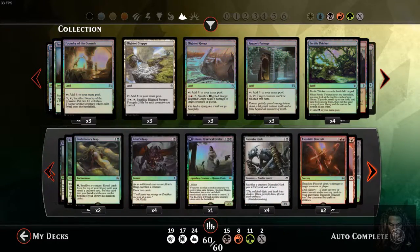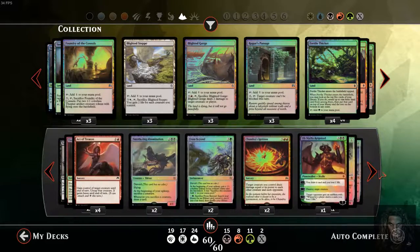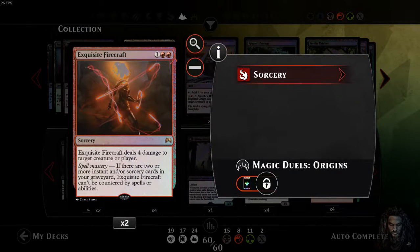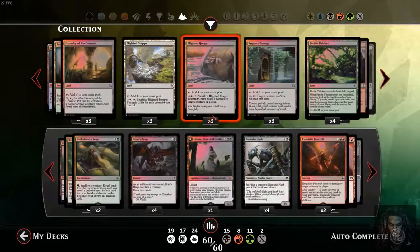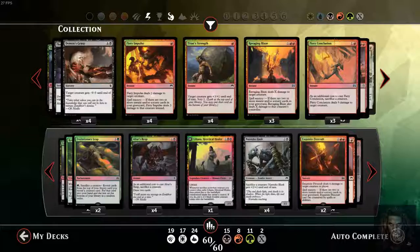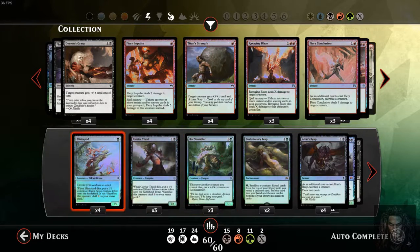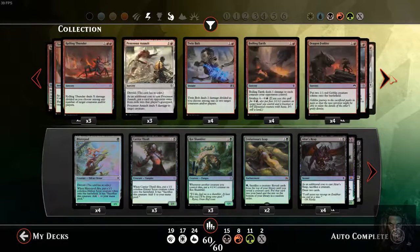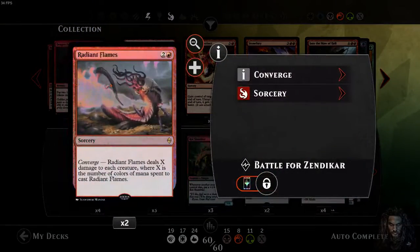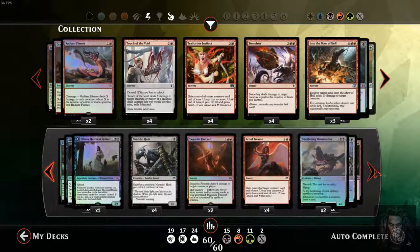He doesn't really reshuffle much in this deck. Here's something I'd like to cover: I don't agree with Exquisite Firecraft. I get it — we're looking for that sorcery-speed 4 damage — but the double red is what bothers me the most. With 3 colors, you might as well run Radiant Flames over Exquisite Firecraft.